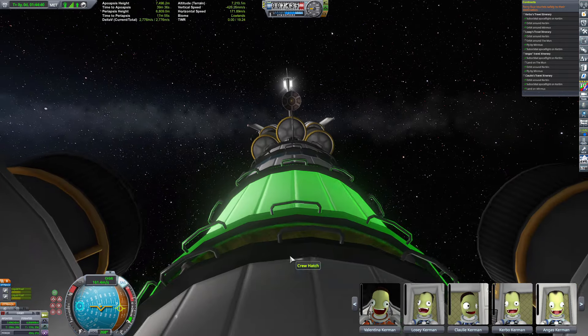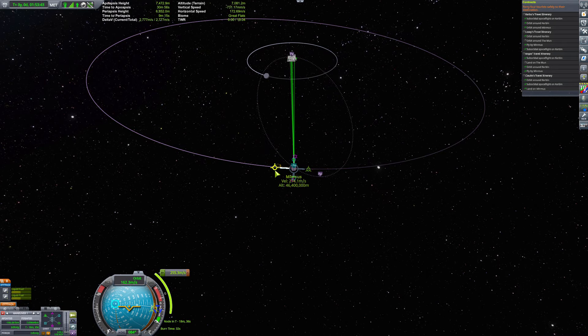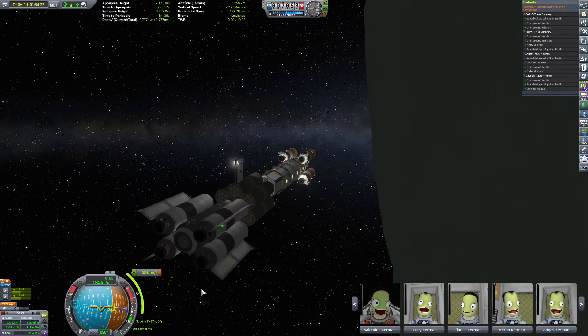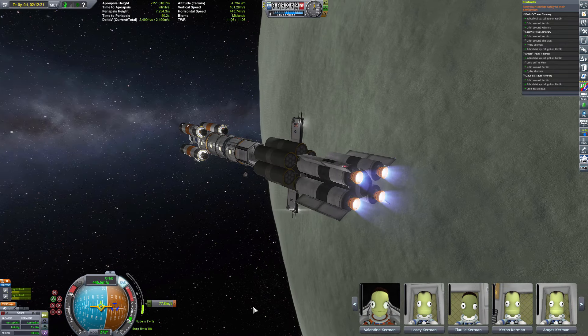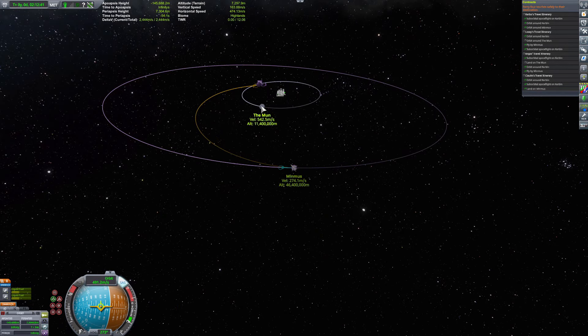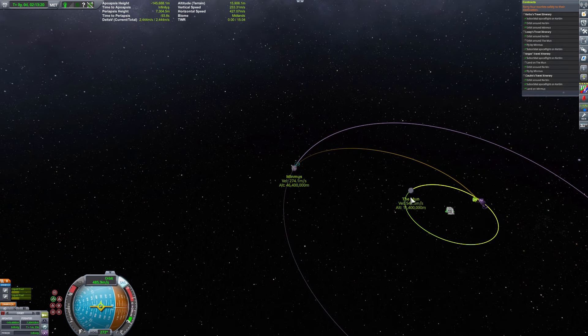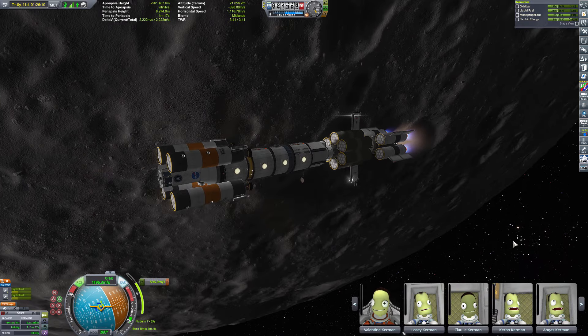Luckily, the Mun was in a perfect spot so I could leave Minmus' orbit and head straight to it without worrying about changing the orbital plane. That was a stroke of luck — much appreciated. Big preach. So I went ahead and slunked over to the Mun.